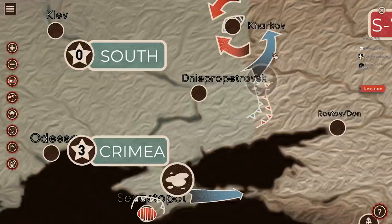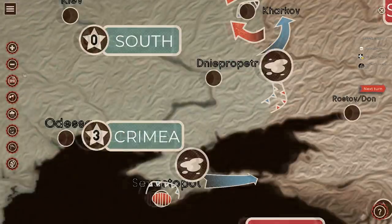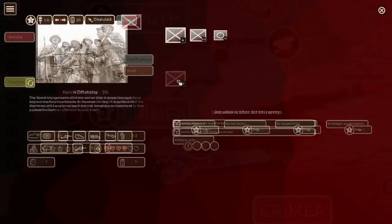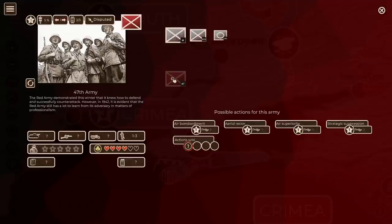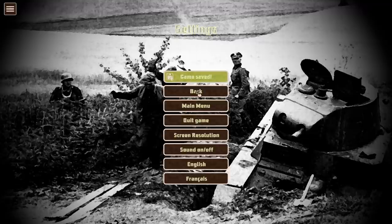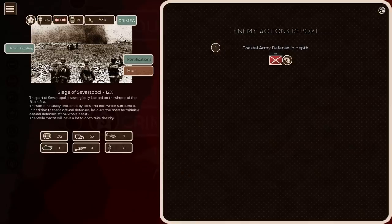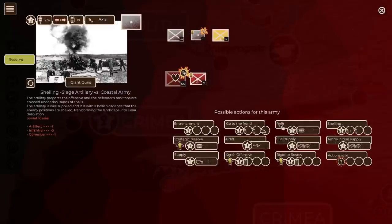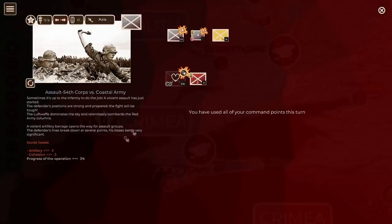I'm wondering if the 17th Army should have launched some assaults to the east - not sure, since they're dug in down here. Moving to Crimea, we can see the Coastal Army switched to defense in depth, which will make them much more difficult to destroy. We'll shell them with our heavy guns - that destroyed one artillery, five infantry, and lost them one cohesion. Shelling a second time: one artillery, two infantry, one cohesion - still against a defense in depth. Then assaulting with the 54th Corps: three artillery, three cohesion, but we didn't destroy them.